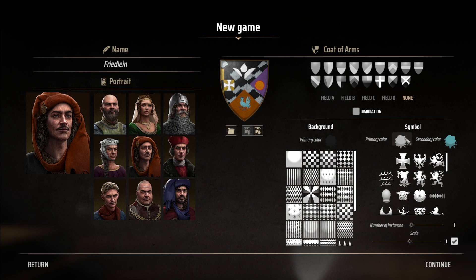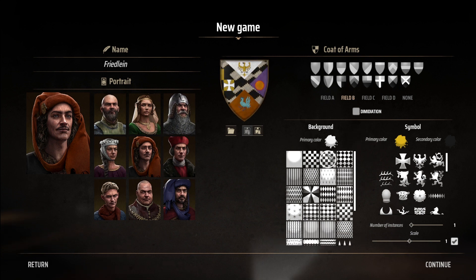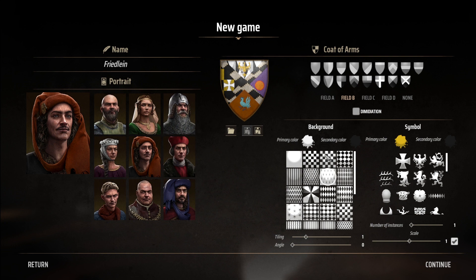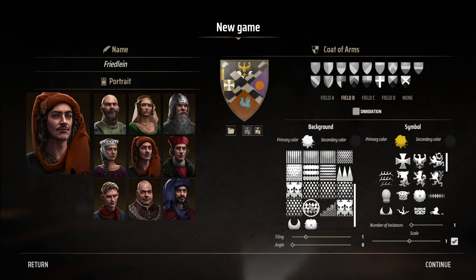For those who aren't familiar, Nilfgaard is from the Witcher 3. Very cool faction. I might actually maintain that theme of the black and the yellow. Secondary color will be black. Can I change the look of it? Yeah, okay, I can. I don't want to have too much fancy stuff. I have no idea what this is, but it looks pretty simple and straightforward, and I think we take it. For field C, I think we'll do checkered, and I think we're gonna steal the colors of the other side.